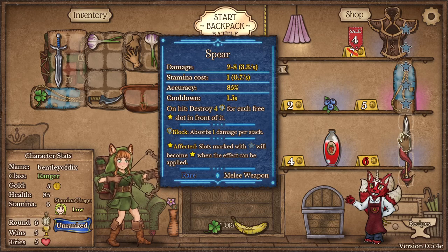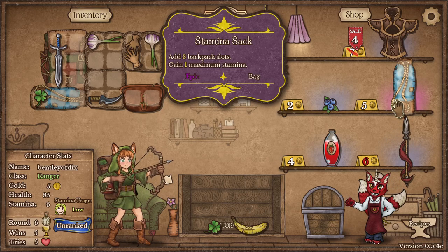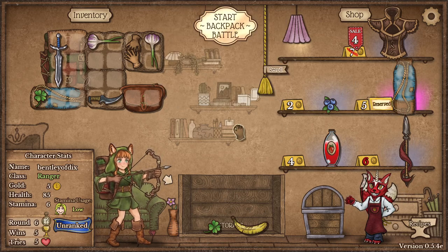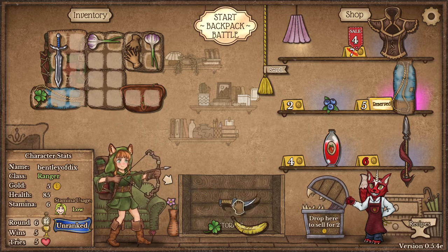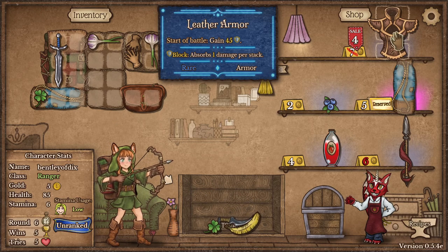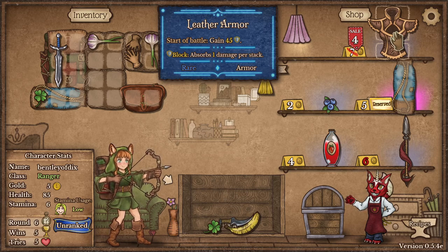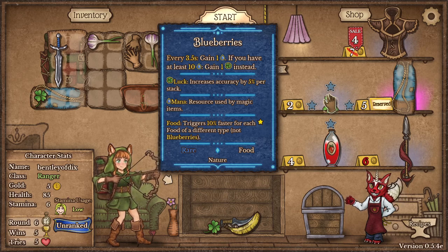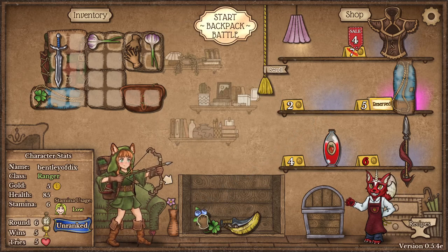A spear. This is good early game. I'm gonna reserve the stamina sack. It's on sale for four — leather armor. Leather armor gains its block at the beginning of the battle. Blueberries — this is how we can build up mana. Looks like we can build up luck too. I think I might buy the blueberries.